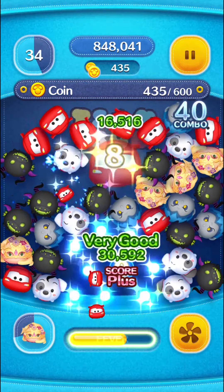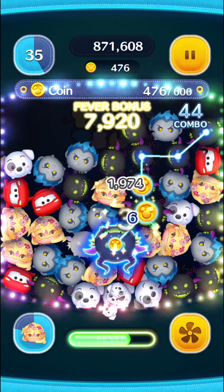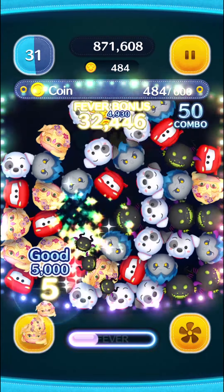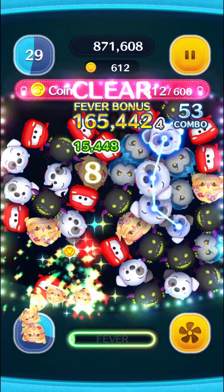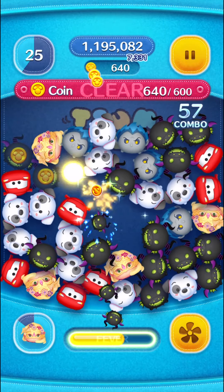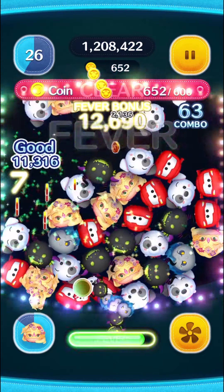My old go-to was Lumiere because he activates fever time and he's pretty quick to activate skills. But look — I've already been through about 5 skills now and we're only a little bit in. I've already reached my coin goal about halfway through the game, which is pretty awesome. Big fan of her.